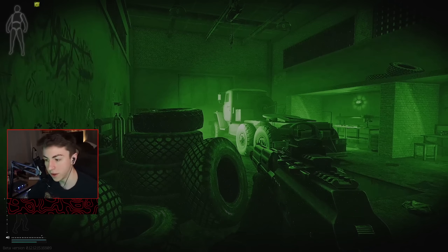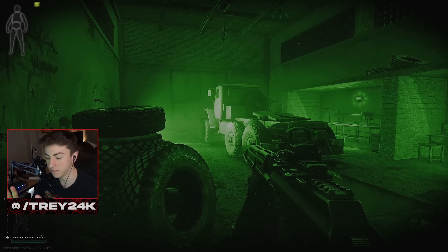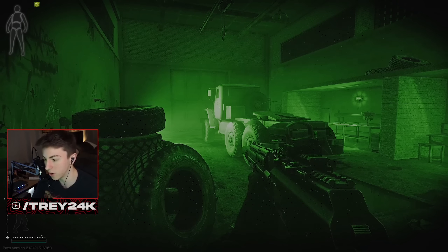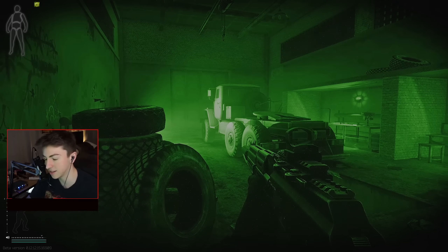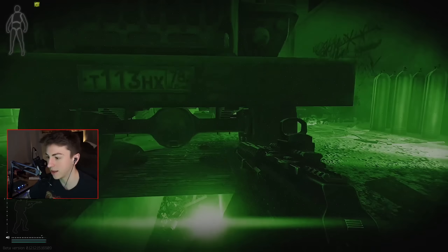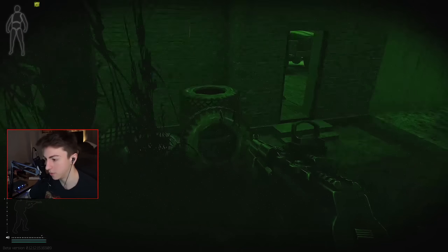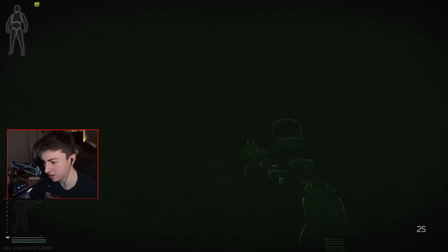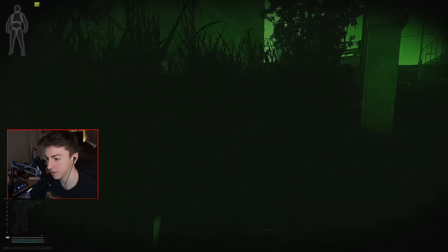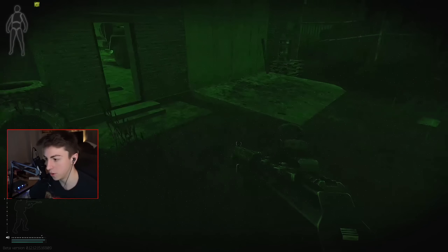I'm in an offline raid right now. Keep in mind cultists only spawn between 22:00 and 06:00. There are always four guards on Customs and one boss — the guards are named Sectant and the boss is named Shturman with a Z, so "Zryachiy" I guess. I like to call him Shrek. Basically what you want to do is come in the back of Mechanic. One guard either sits right here or along this area and does burpees — a lot of them. That's guard number one.